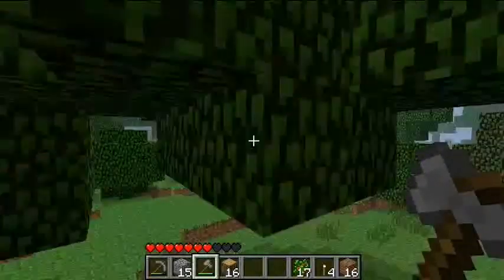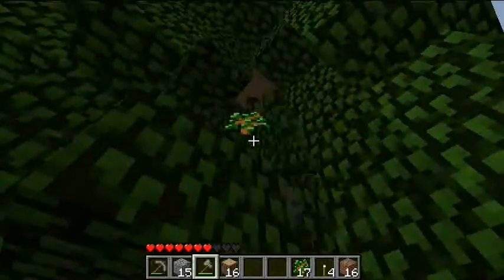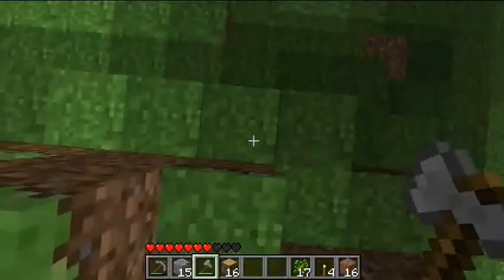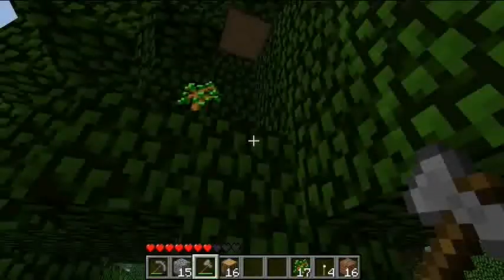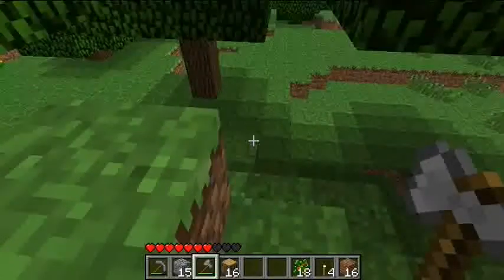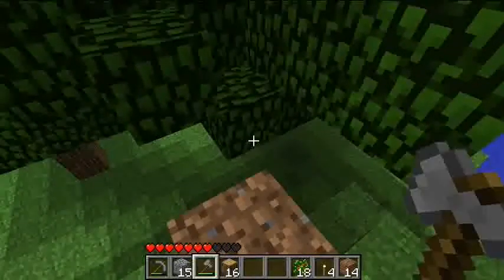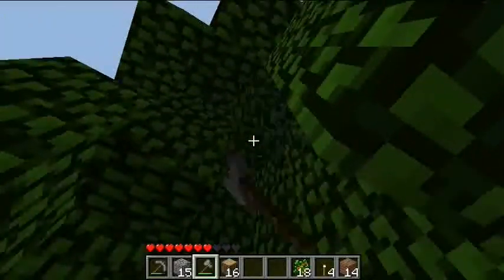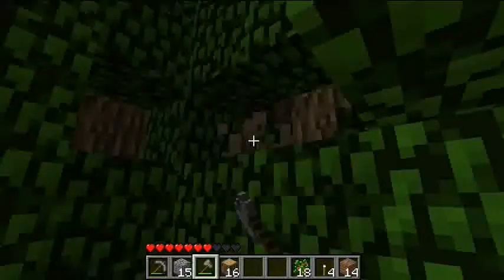I fell. By the way, for those who don't know, holding Shift will allow you to go to the very edge of a block without falling off. For instance, I click Shift and it won't let me go over the edge, which is really useful for hanging on ledges. I must build upwards. There we go. I'll pick up that wood later.